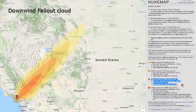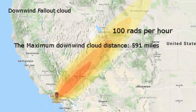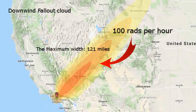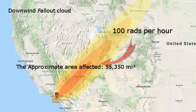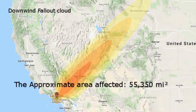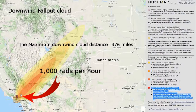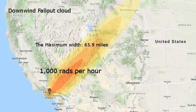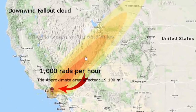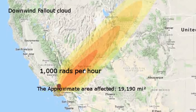Fallout contour for 100 rads per hour: maximum downwind cloud distance 591 miles, maximum width 121 miles, approximate area affected 55,350 square miles. Fallout contour for 1,000 rads per hour: maximum downwind cloud distance 376 miles, maximum width 65.9 miles, approximate affected area 19,190 square miles.